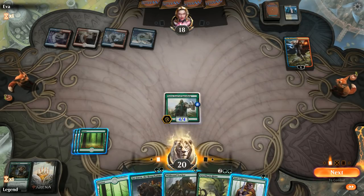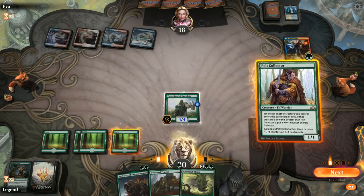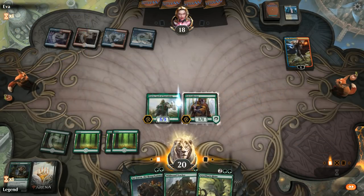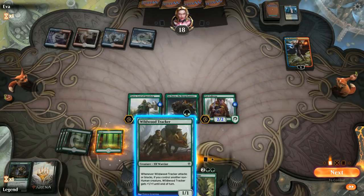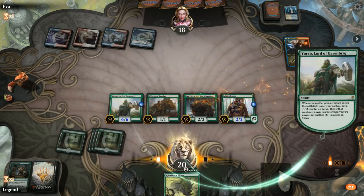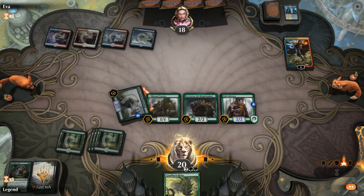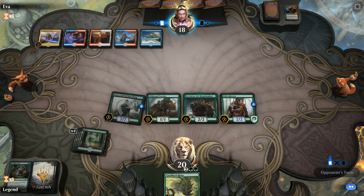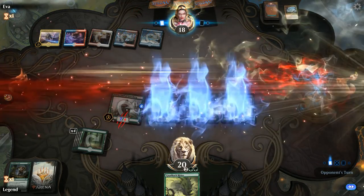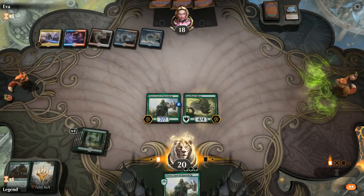The Royal Scions lets the opponent draw, and the Temple of Epiphany scries to the bottom. I'm going to go all in and hope they don't have a Time Wipe. We play Pelt Collector, Sir Faren — which pumps the Pelt Collector as well — and Tracker. I'll send Yorvo at the Royal Scions so they're less likely to use whatever sweeper they need. Deafening Clarion again, but at least it doesn't kill Yorvo. We play the Rhino pre-combat to pump up Yorvo more, attack for eight.